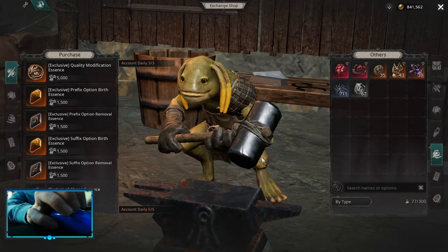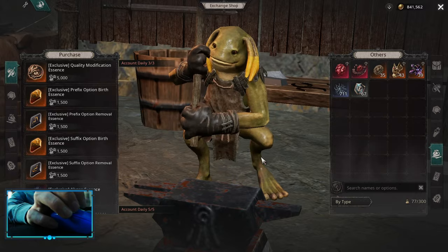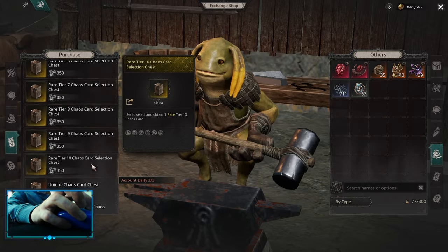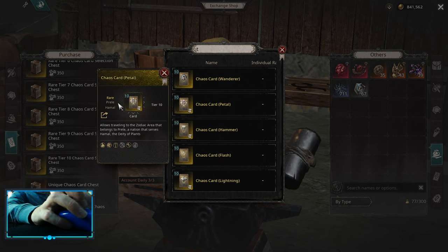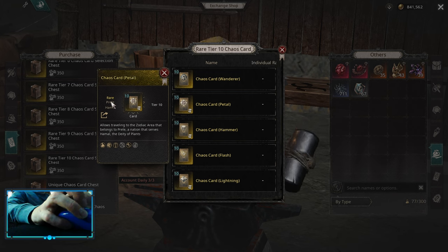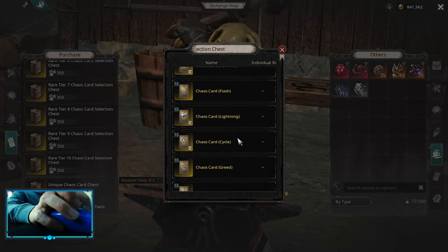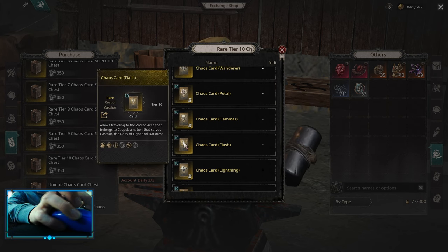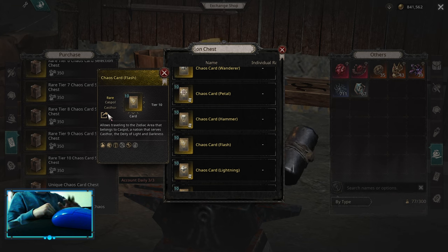The Assemble Shop is really good, though it might not be as useful early. But there is one thing you really want to buy from the shop: the Tier 10 Chaos Card Selection Chest. For example, if you need Hamal Authority Charms, you can pick up Petal Maps that are Hamal Authorities, and in those maps you will mostly drop Hamal Charms. Similarly, if you need Castor Charms, you can do Flash Maps, which are Castor Authority. Buy these chests — they're only 350 — and run the maps to drop the correct charms early into the season.